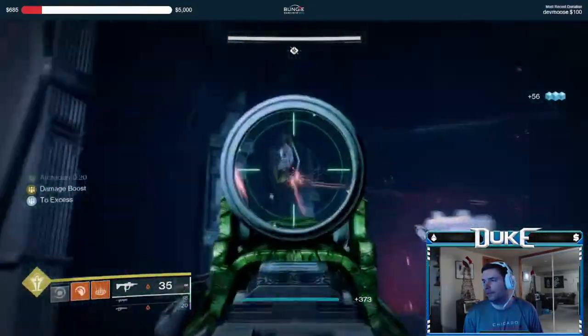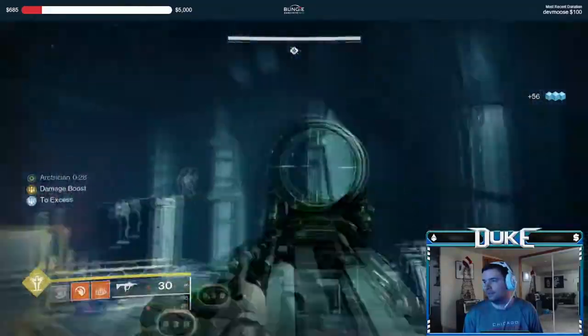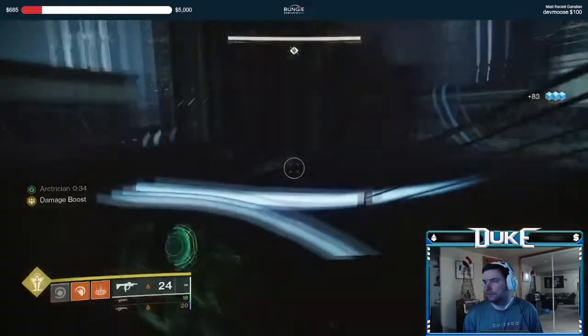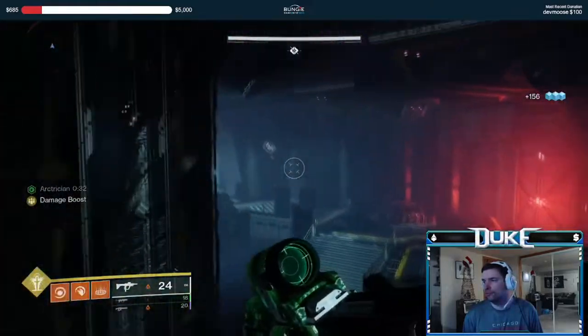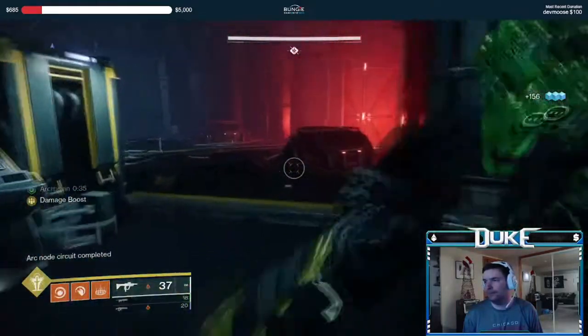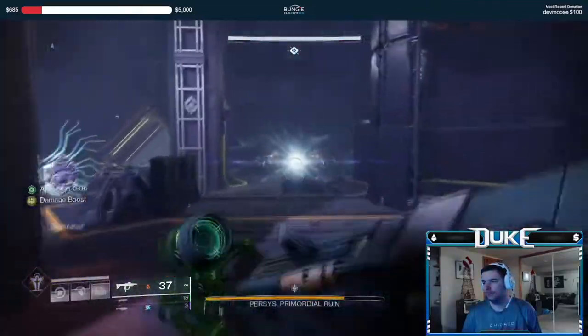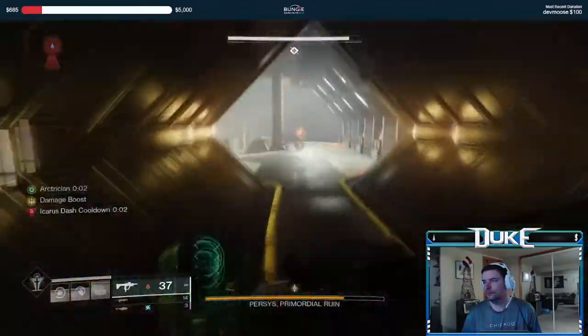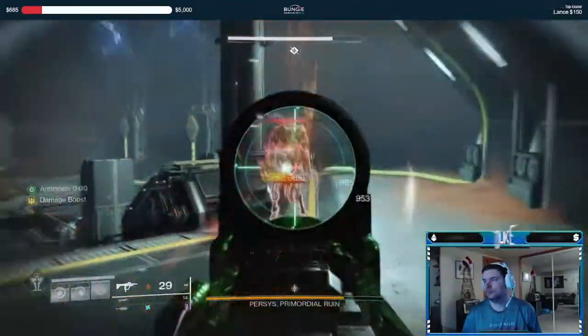For the final floor, I'd recommend shooting the node in the center first, or at least as one of the first ones you shoot. Then you can take down the arc nodes to your left and right before circling around the room to get to the final two nodes. We're now at the final boss, Persys. This part is certainly the most hectic part of the solo, but I've got a few tips to make it a bit easier.